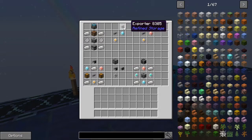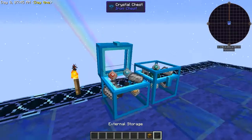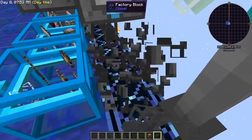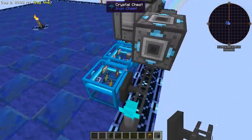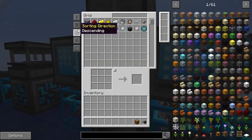You've got your exporter, which allows you to push items out of your system into another machine. And you have your importer, which allows you to bring items back into your system. Then you have your external storage — what this does is it integrates an external chest with your network. I'll put the external storage bus right here on this chest.